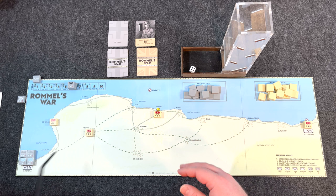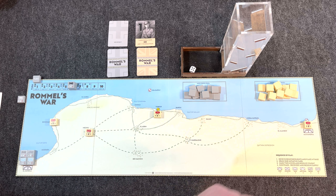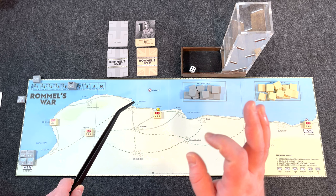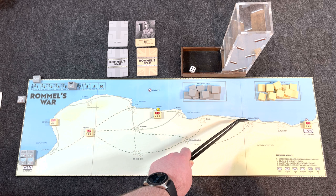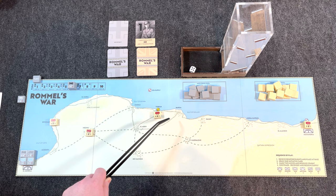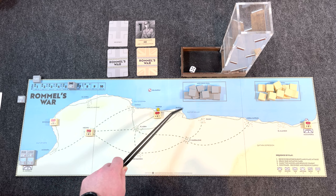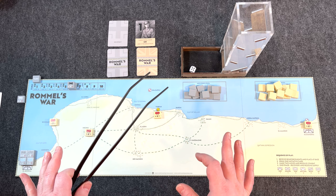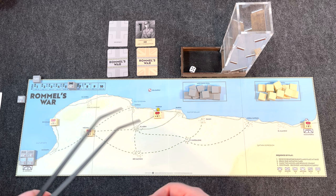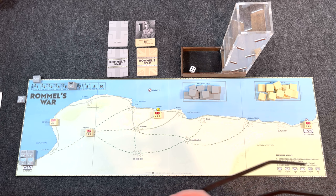Supply is very important in this game. For the Axis, supply is traced from Alagela in the west. For the Allies, they have unlimited supply from Alexandria, and Tobruk also has sea supply. However, if a unit is only supplied from Tobruk — say the line of supply is blocked by Axis units at Mersah Matruh or El Alamein — units in Tobruk are still in supply, but can only range out one space to Ghazala, Bardia, and El Adem. Supply was everything in the North African campaign, and the Axis face a particularly long supply line the farther east they go.